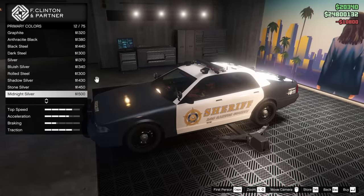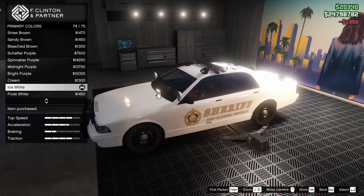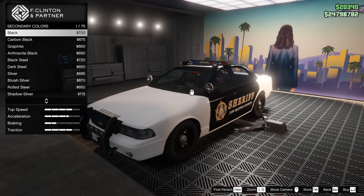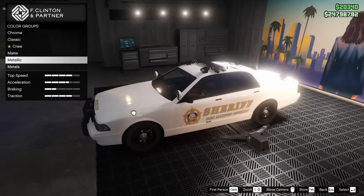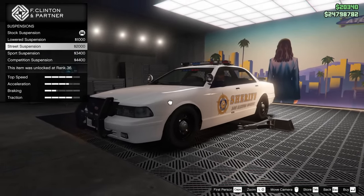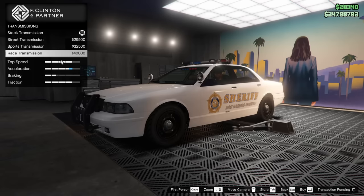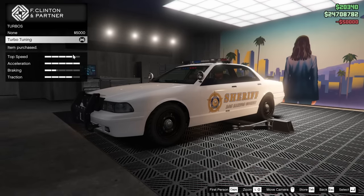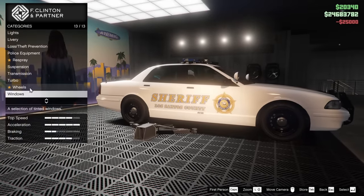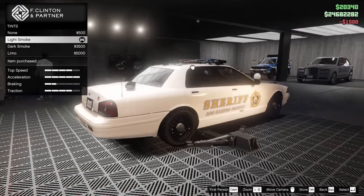We can also respray the vehicle. As you guys can see, we can make it look like a Blaine County Sheriff, which is kind of what I'm thinking. So we're going to go ice white for the primary. We could switch it up and go black for the secondary, but honestly I feel like double ice white looks super sick — it reminds me of the Blaine County cars. We're going to keep the stock suspension since it looks better raised. We will go for the race transmission and the turbo. For the wheels, I'm going to leave them alone but we will go for some bulletproof tires, and we'll tint out the windows with a light smoke.